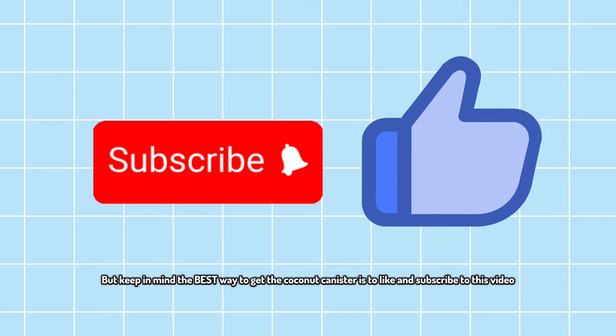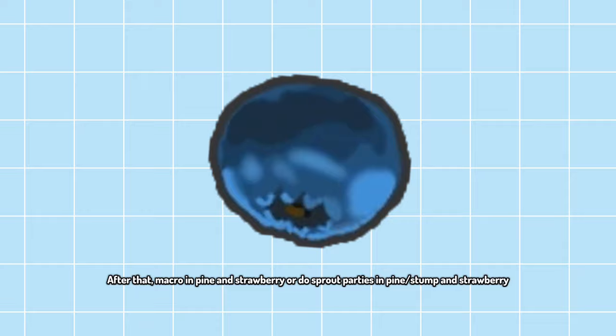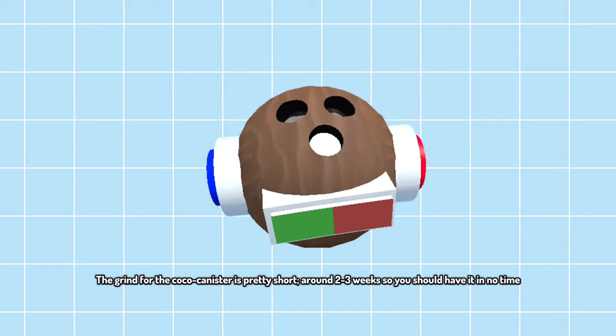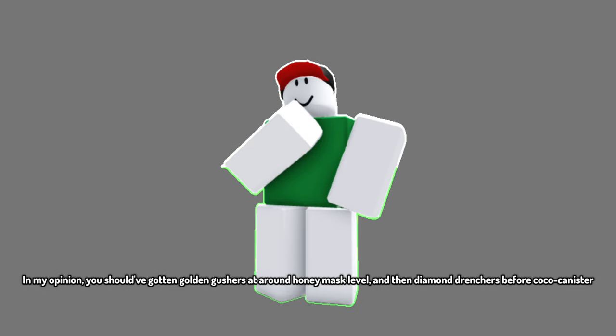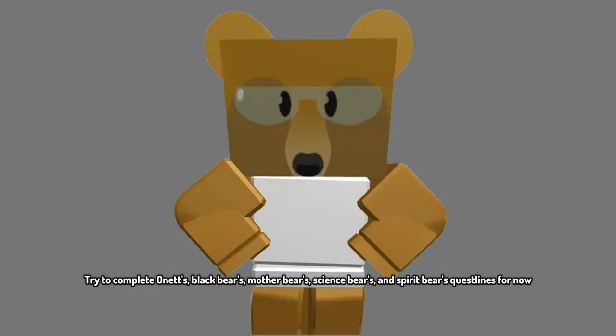The best way to get the Coconut Canister is by killing Cocoa Crab. After that, macro in Pine and Strawberry or do sprout parties in Pine, Stump, and Strawberry. The grind for the Cocoa Canister is pretty short — around 2-3 weeks — so you should have it in no time. You should have gotten Golden Gushers at around Honey Mask level, and Diamond Drenchers before the Cocoa Canister. After obtaining the Cocoa Canister, start grinding for the Supreme Saturator. Try to complete Black Bear's, Mother Bear's, Science Bear's, and Spirit Bear's quest lines.